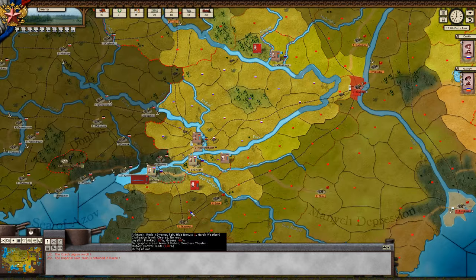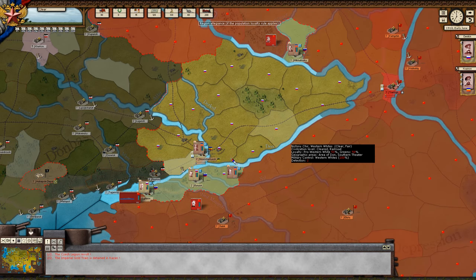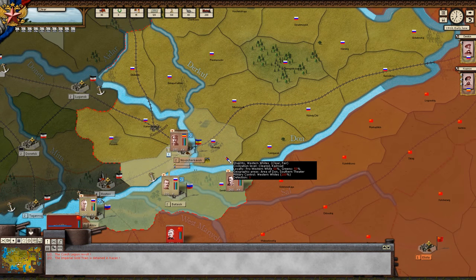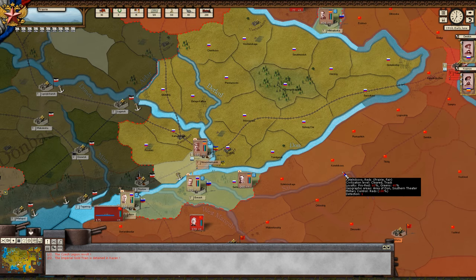Then our next map mode is population loyalty. We can see here by hovering over one spot the loyalty of the region — so it's 50% pro-Western White and 50% green, while over here it's 80% white and 20% green. This does have an effect on how supply transfers.